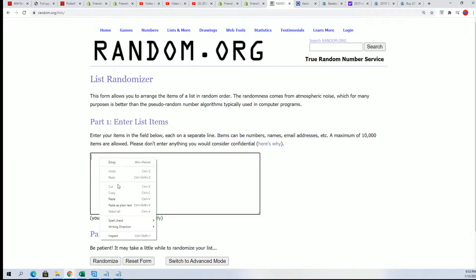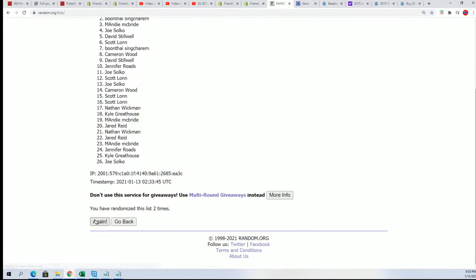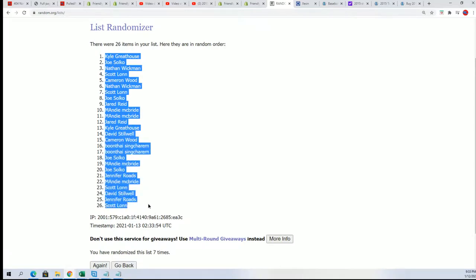Sam, here we go — seven times. I believe it's at 12. All right, here's the lucky number seven. Each list goes through here seven times and we have the first list finished.